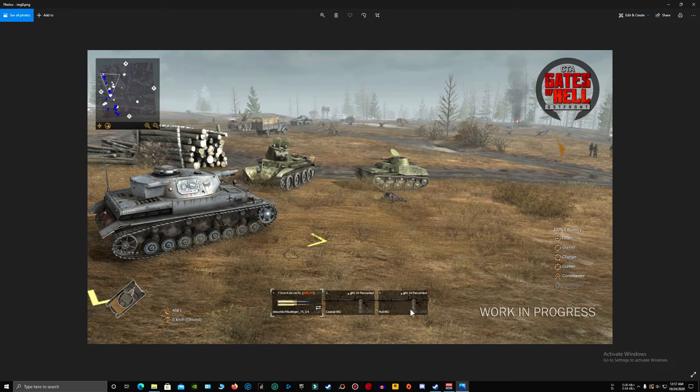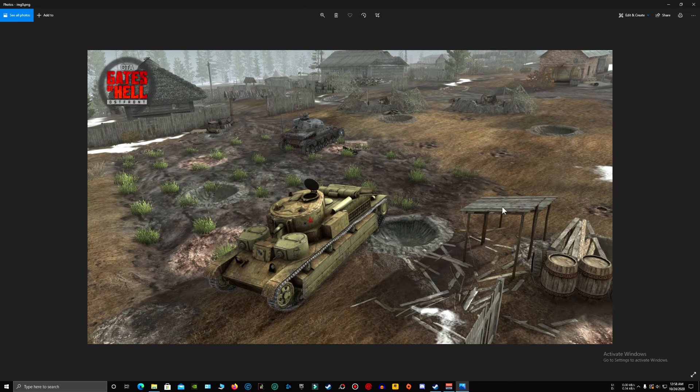We also have the user interface for controlling the tank. It's very simple — it says work in progress — and it has three shell types and machine guns. This one is based on Call to Arms so nothing new yet. I do love the truck model in the distance. I really can't wait to get my hands on these models.